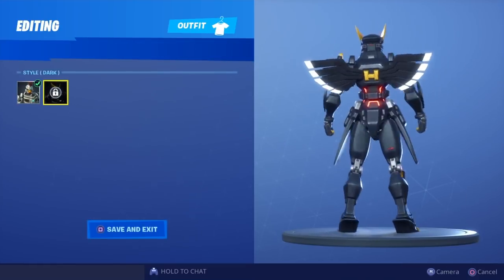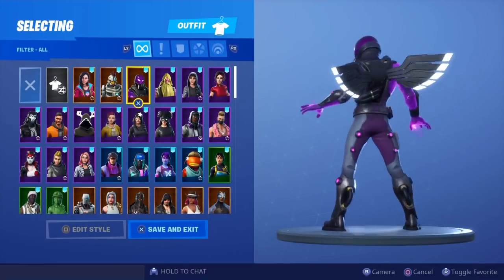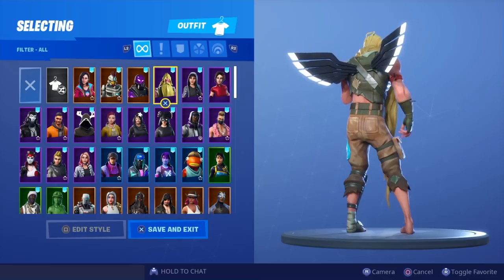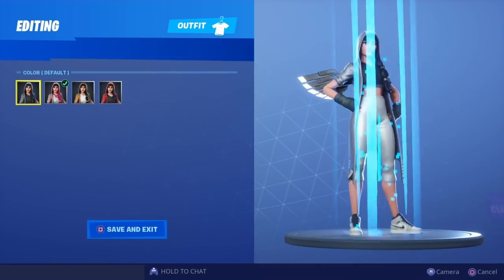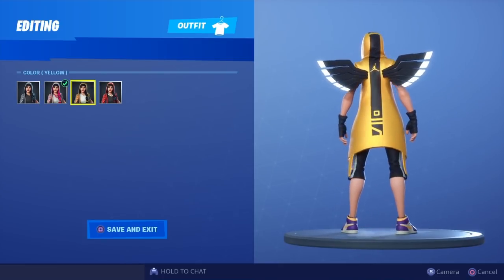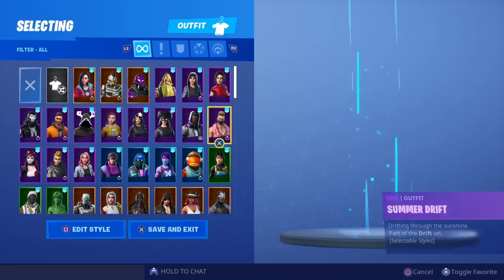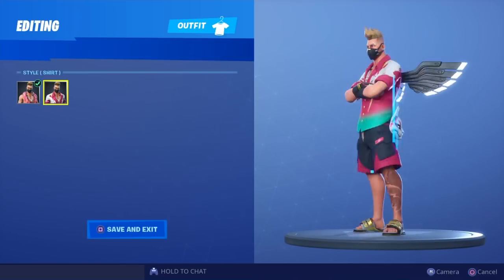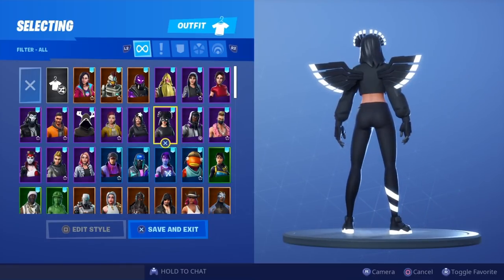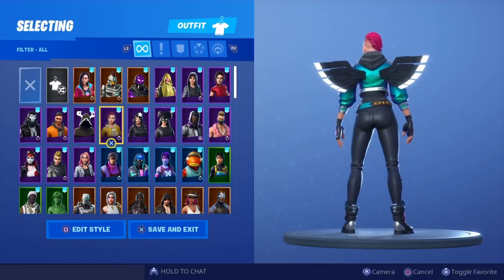We have the Sentinel skin and then the Dark Sentinel skin — the Dark Sentinel looks crazy with these wings. We have the Tempest, Bunker Jonesy, aka homeless Tfue, got Clutch, Default Clutch — that's really nice, pink, yellow, yellow and red. Demi, we got Summer Drift — Summer Drift for the win. Stratus — these wings are a little bit wide but they still look really nice in my opinion.